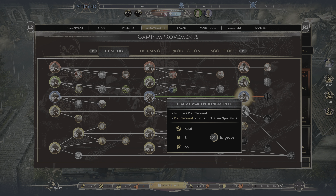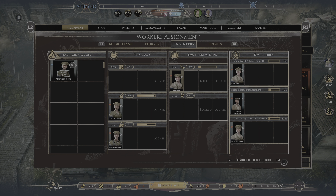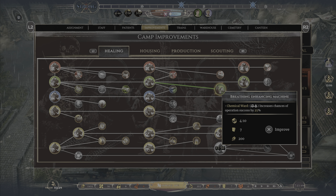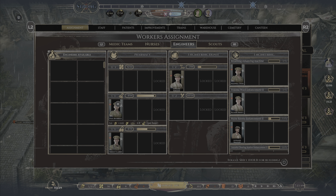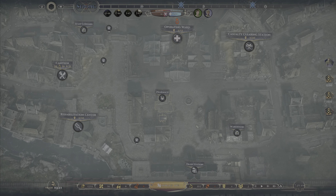Let's go for the extra trauma ward and get Richard starting on that. We still have seven permits, so let's also do the breathing enhancing machine. We've got two permits for sending Matthew Baker back to HQ — it's not enough for another nurse but it's a good stepping stone. We'll hang on to those for now.